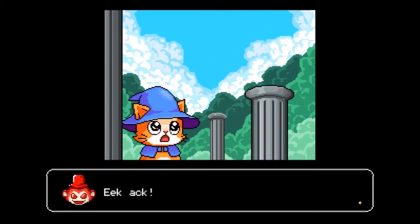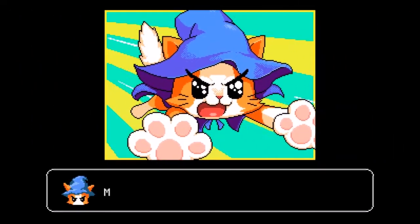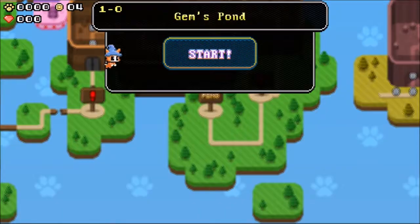This game came out recently. As you can see from the profile select, I just played this very briefly to get a feel for the controls and stuff. Some sort of evil monkey or whatever just took our magical diamond. Here's Jem's Pond — it's level 1-0.